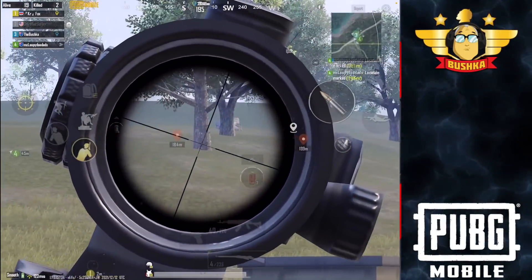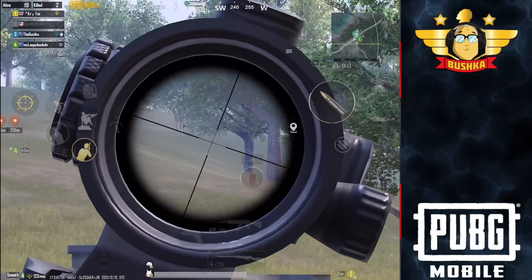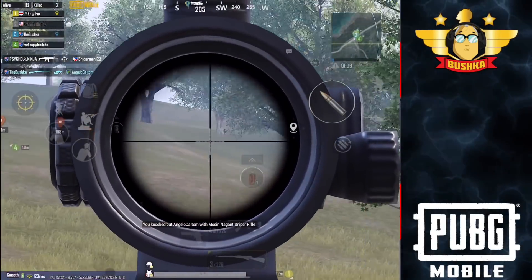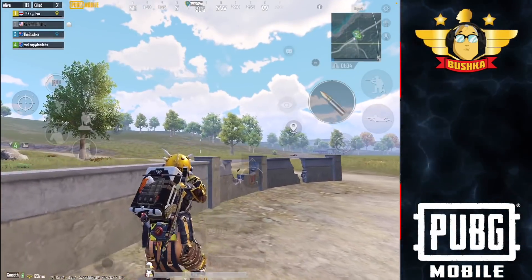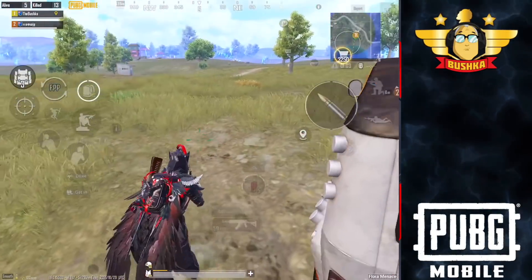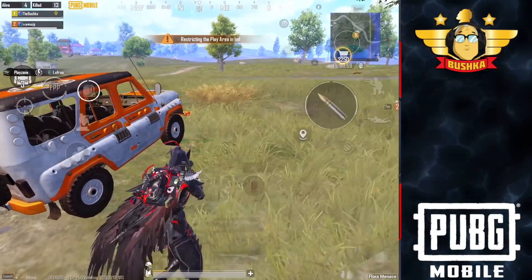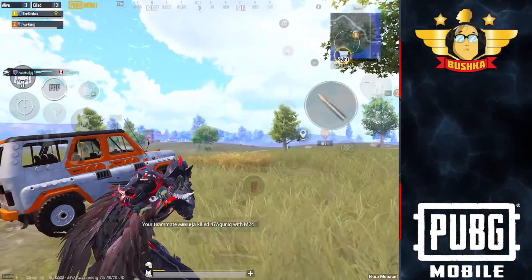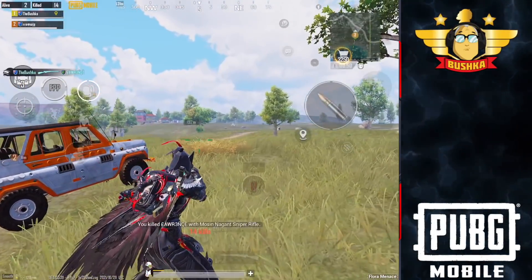The Mosin is quite an odd kettle of fish. It's got the bullet speed of an M24 and the damage of a Kar98k — that's as simple as I can be. It does in fact have more damage than a Kar98k, but we're talking 0.1 damage more, which is laughable. It's almost like the developers felt like they needed to say this is a higher damaging rifle than a Kar98k, but in actuality and practical function, it's not.